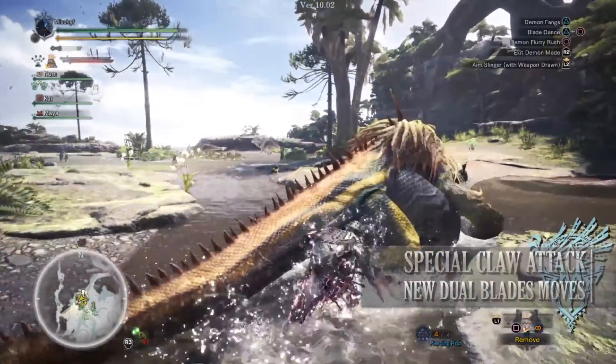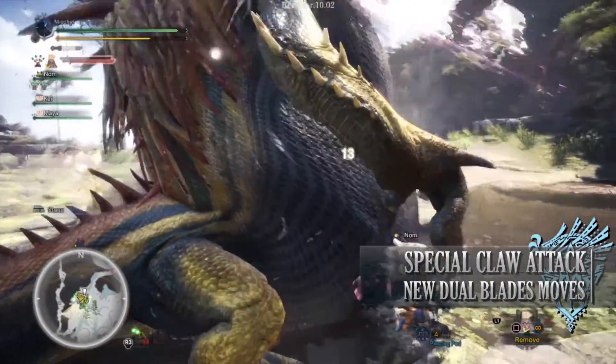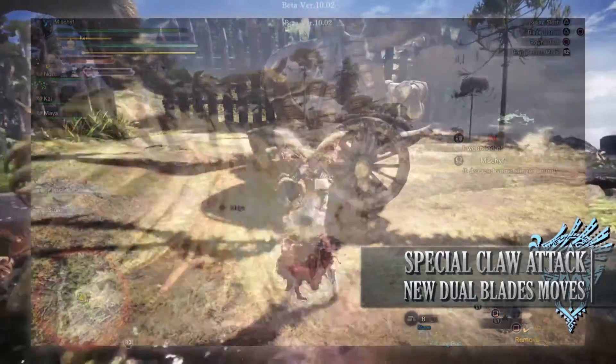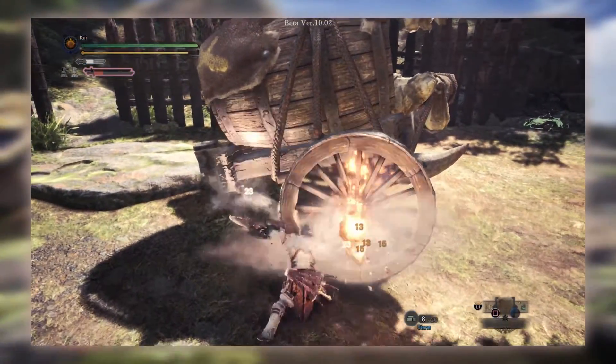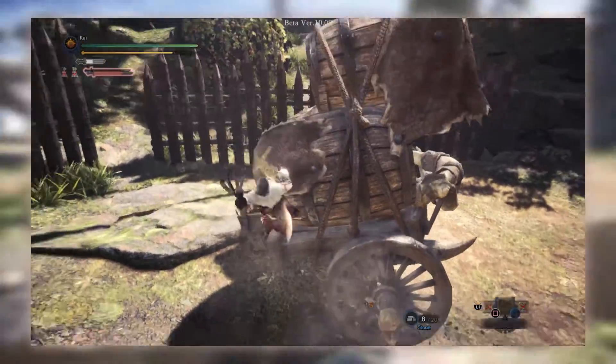For other new moves, there is the Special Claw Attack, which utilizes the Clutch Claw. Whilst you are in demon mode, should you press L2 after a double round slash attack, you will perform an attack with the Clutch Claw. The double round slash attack is the Circle, Circle, Circle combo.